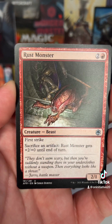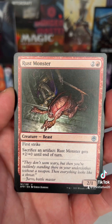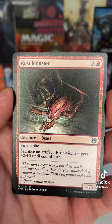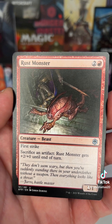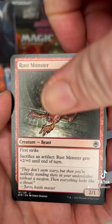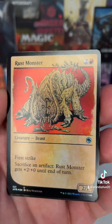Starting off, we have Rust Monster. Why is this so special? Because this card really isn't that great. But when I was 13 — I am now 46 — the very first monster I fought in a D&D game that I was introduced to was a Rust Monster. So when I see cards and sparkles like this, I get excited.